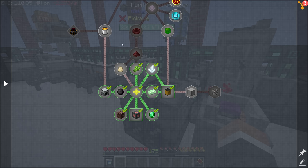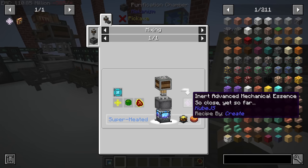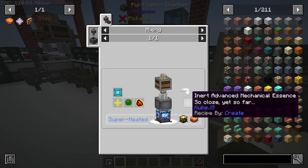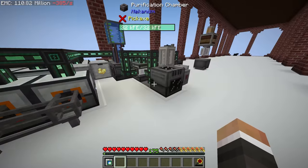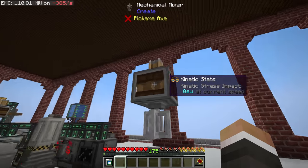We'll also unlock the final quest line in this pack and begin working towards the creative vending upgrade. To make that happen, there are a few things we need to automate: the elite control circuits and the blaze cakes. Once we have those two things, we should be able to automate the inert advancement mechanical essence fairly easily, since we're already making the improved mechanical essence.